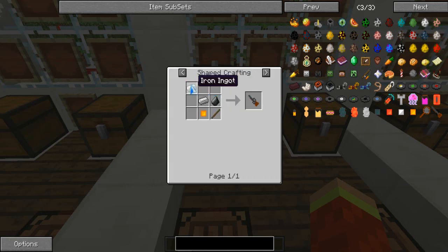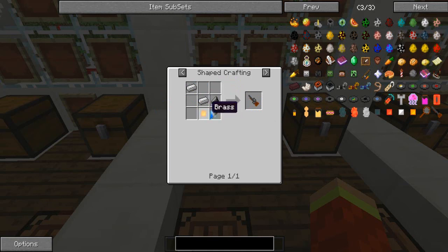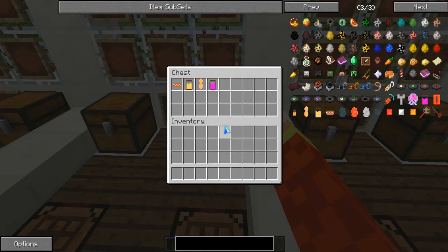Moving on to the rifle. There is a gun in this, guys. This is pretty powerful - trust me, it's more powerful than anything in Minecraft. You will need two iron ingots, one flint, one stick, and one brass. Moving on quickly. Sorry guys, if I'm going too fast, you can rewind the video and you can see all of it again.